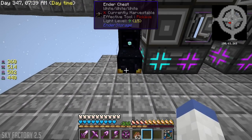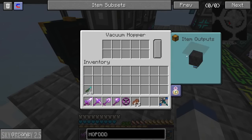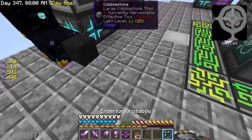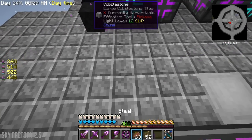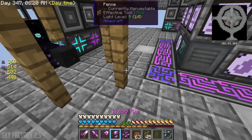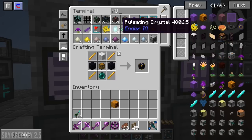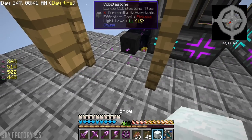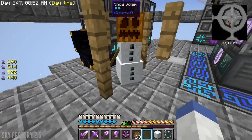Deep ocean - that should work. I'm going to put a hopper down here, get rid of the bottom one, and I've got fences. I think we're just going to put a snowman here. Something like this - pumpkin, then snow blocks. I just need him to make snow on the ground.